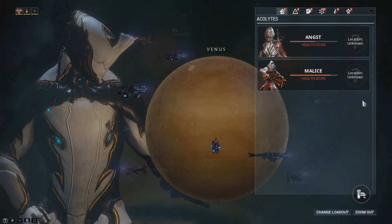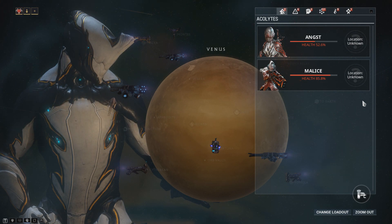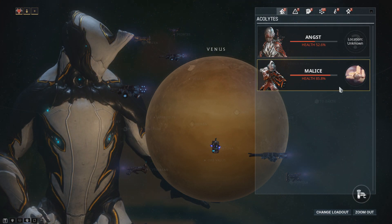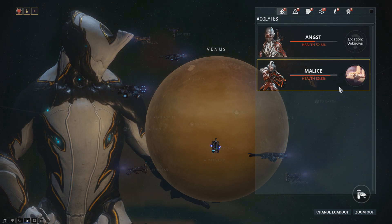Throughout that time their appearances will be hidden from players in the world state window. However, when an Acolyte reappears in the system, the planet on which they are located will be noted next to their health and name in their respective tab. Only one player within the whole community will need to locate an Acolyte for their location to appear for all players.